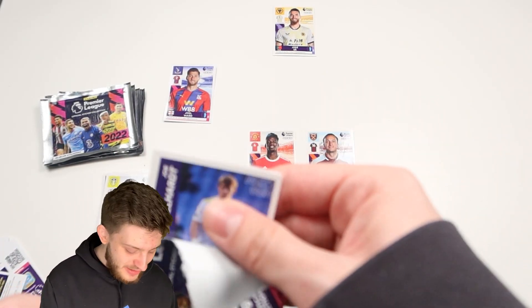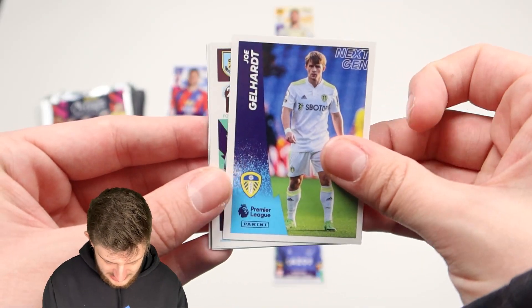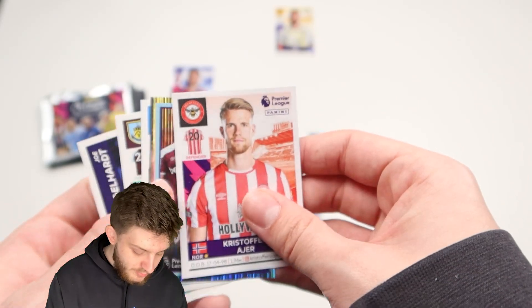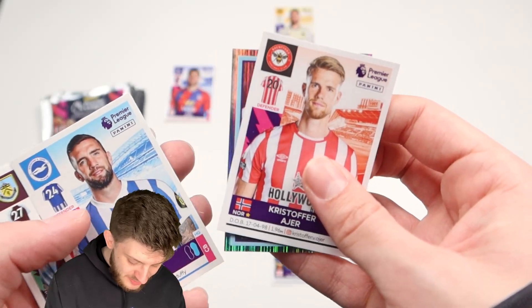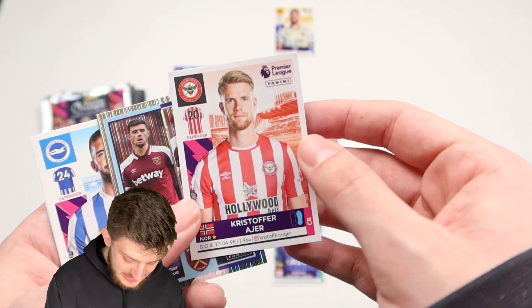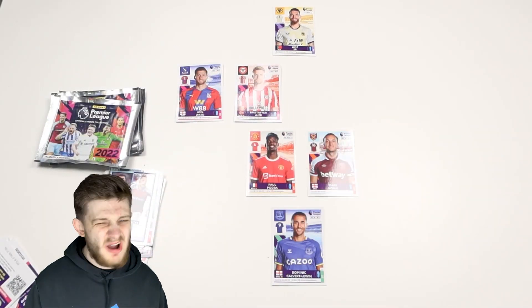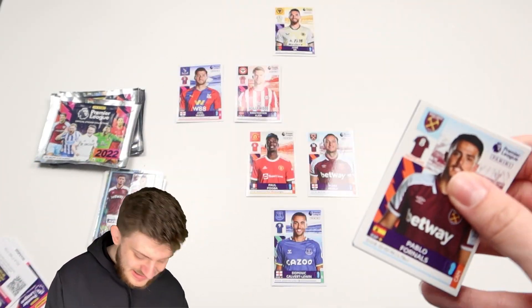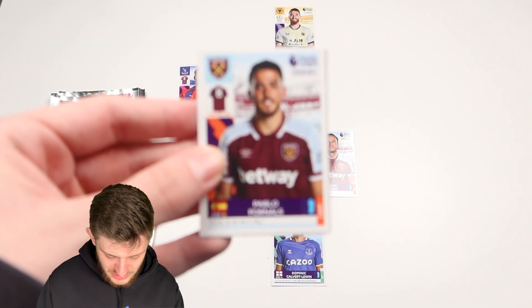It's very difficult not being allowed more than one player per team. We've got Joe Gelhardt for Leeds, Matthew Lowton, Shane Duffy, flying fullback for West Ham, and Christopher Ajer for Brentford. I'm very tempted to go for Ajer — it's between him and Shane Duffy. I'm going to go for Christopher Ajer! He's a big-money signing for Brentford in the summer from Celtic, and there are no other Brentford players I want, so let's go for it.